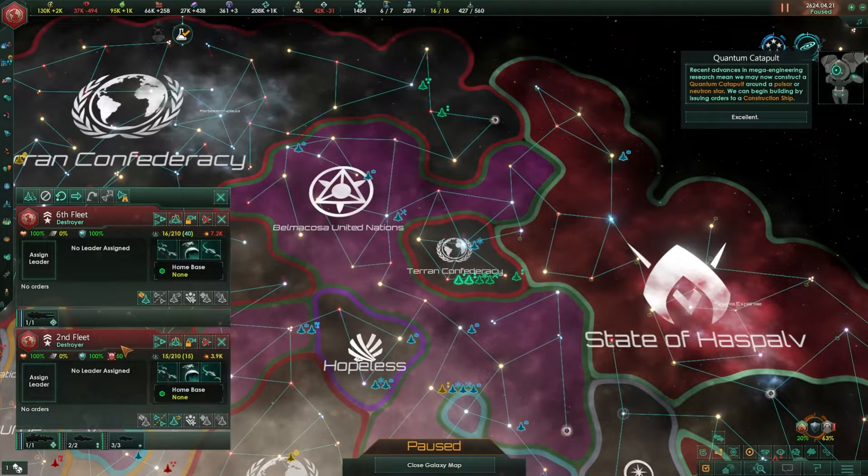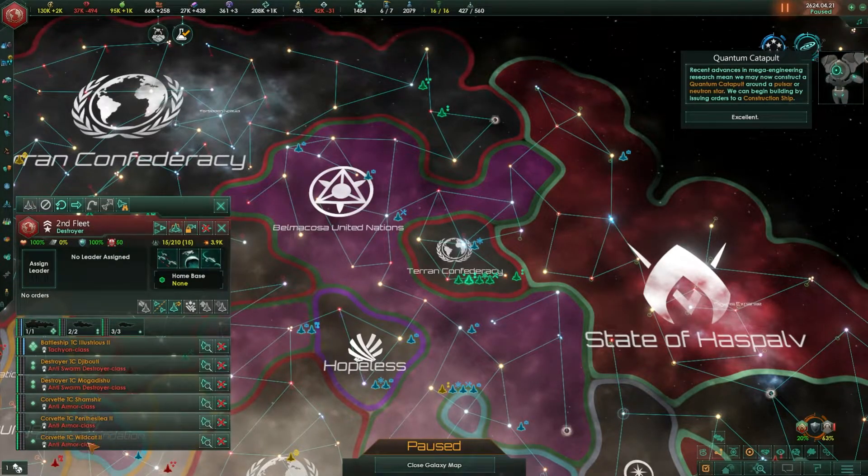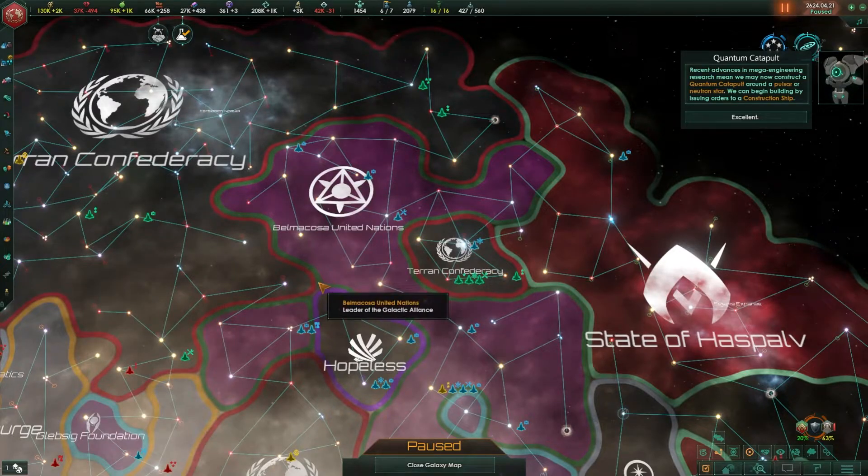Now if I wanted to get rid of this fleet — like I didn't want these battleships and destroyers anymore — I could click on the disband fleet button. Click that and I'll get a warning: disbanding a fleet will also disband any ships associated with this fleet. If I click agree it's gone. So if you want to reduce overhead or the cost of maintaining the ships, that's one way to cut it down.